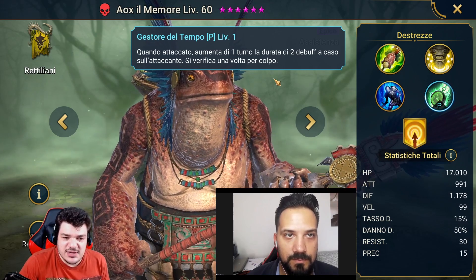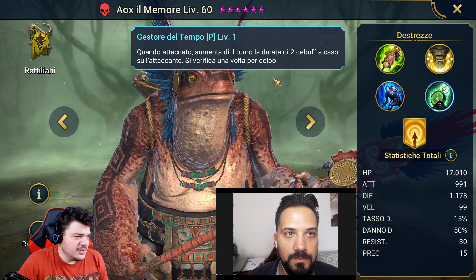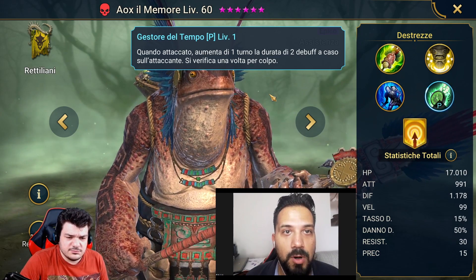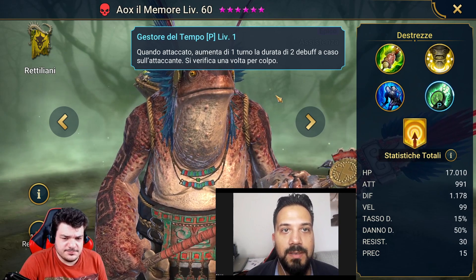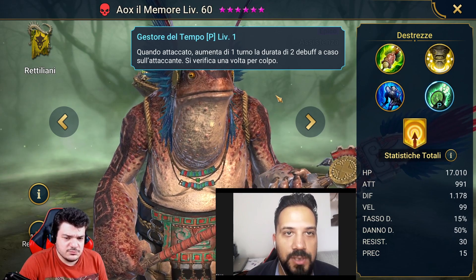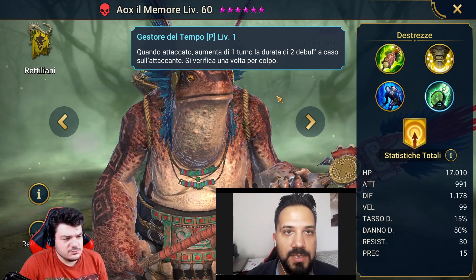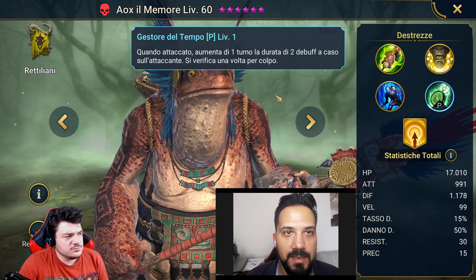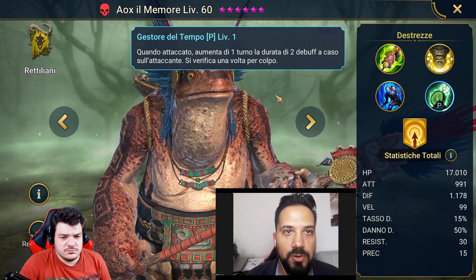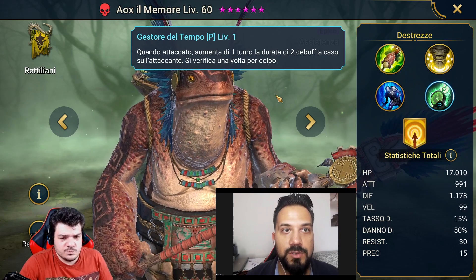Se va ad aumentare la riduzione della difesa, l'indebolimento o qualche veleno, di sicuro sono tutti danni in più che il boss si prenderà nel corso di un fight comunque piuttosto lungo. E soprattutto ricoprendo il ruolo di Slow Boy — lui prenderà due turni su tre del boss — il fatto che non lo faccia attaccando ma bensì subendo danni, ogni turno in cui il boss attaccherà ci sarà la probabilità di innescare la passiva, perché non ha tempi di ricarica. Quindi lui non ha bisogno di prendere turno per riattivare questa skill.